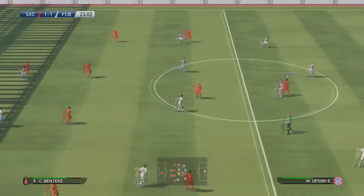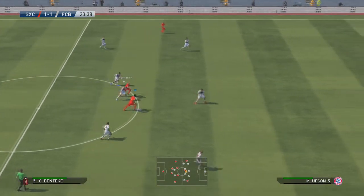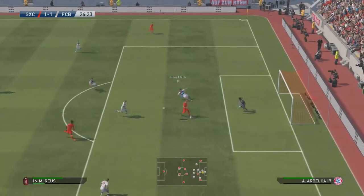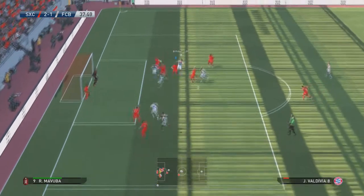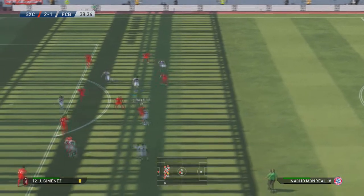On the next goal kick I learn my lesson and lump it straight up to Benteke. When this pays off I slap myself for thinking why on earth did I go short and try passing to Fanny before? Why did I try to complicate things when I've got such a beast up top who will win pretty much anything in the air? I don't know why I tried to change the angle.